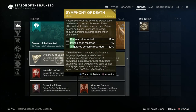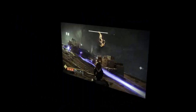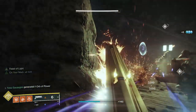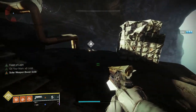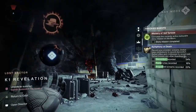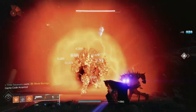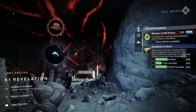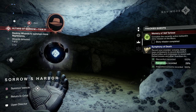Next step: we've got to record our combatant screams. Basically that means we've got to kill red bars, mini bosses and bosses. By finishing the strike I've already done 10, 11 and 12 percent. Note that screams gathered on the moon count more. Discomfort is the red bars — killing regular enemies will put that up fast. Anguished cries are bosses. I'd recommend the Altars of Sorrow in Sorrows Harbour and the K1 Revelation Lost Sector just around the corner. The one that takes longest are the pained cries — defeating elites and mini bosses.